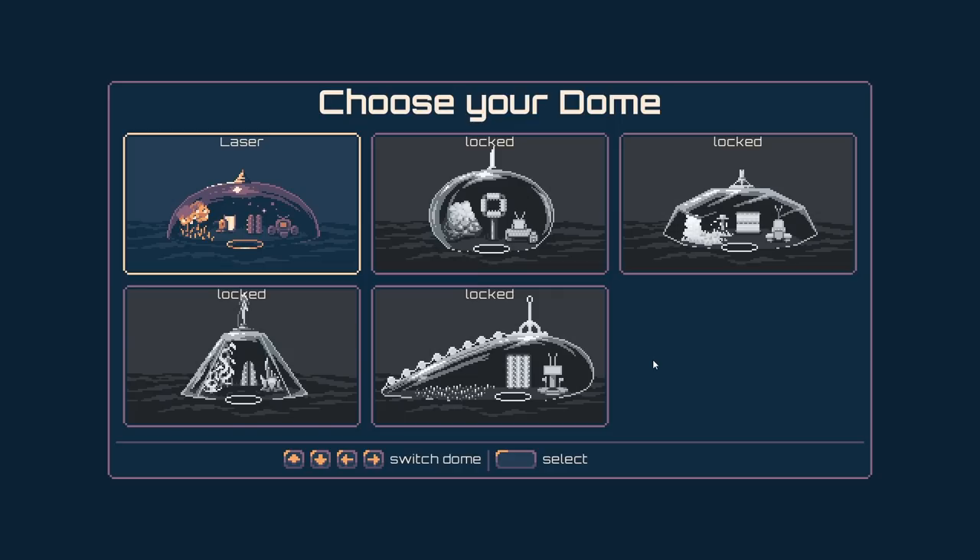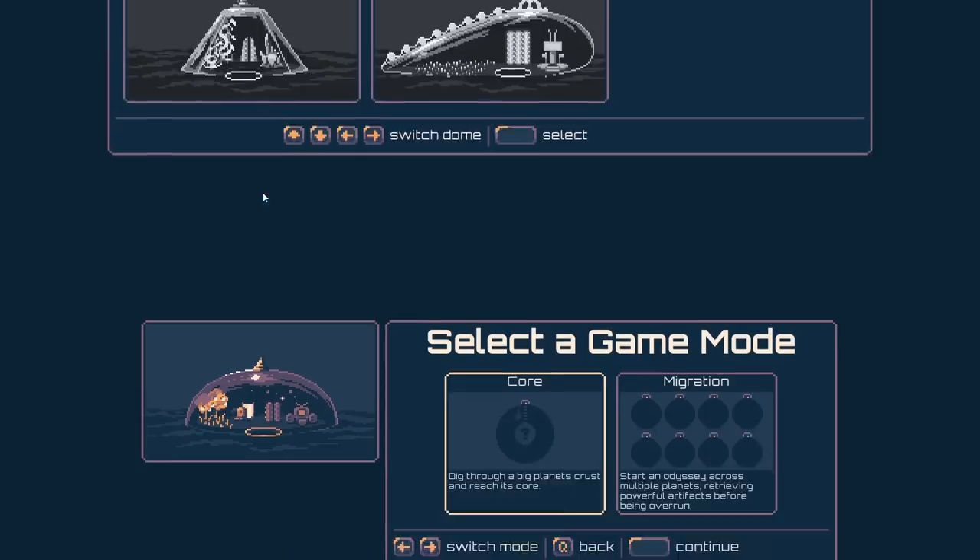The first thing we have to do is choose our dome. Because we're in the demo, we only have one dome available — the Laser Dome, which does sound very good indeed. If we were going to pick a dome that could shoot at baddies, the Laser Dome is quite a good choice. It's like a classic dome with a pointy bit on the top. As you play and get achievements or goals, you unlock all these other domes — some look bubbly, some have jaunty angles, some look like a jelly mold. Alas, we can't pick any of those, so we'll go for the Laser Dome.